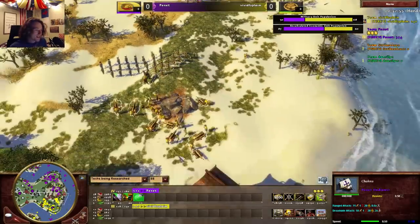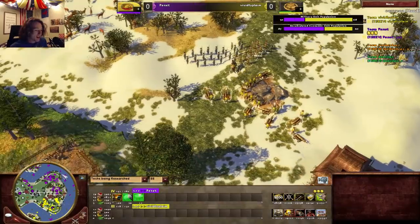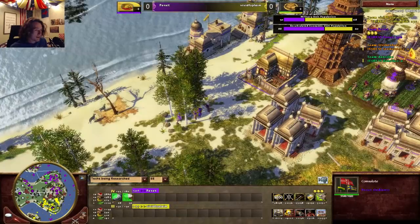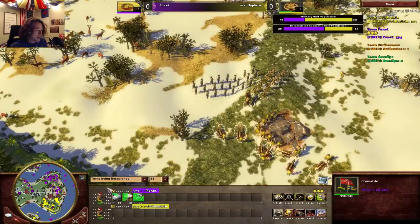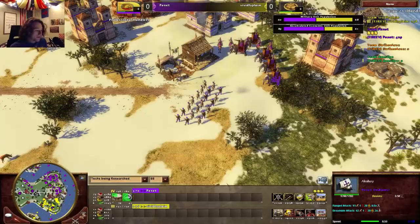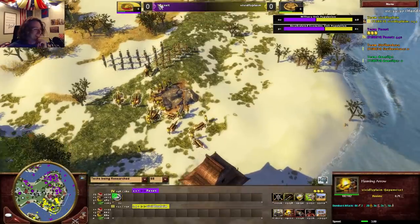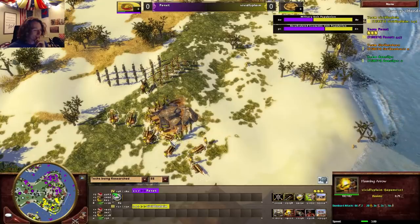He's got a stronger army composition, but Poxic is just exploding with upgrades everywhere — elephant, Gurkha, eco, military, navy. He still hasn't allied with anyone yet. He's got all these elephants coming — and siege elephants! The counter to the Flaming Arrows... well they counter each other. Actually no, the Flaming Arrows don't have the honored upgrades so they don't counter artillery. Flaming Arrows don't get the counter to other artillery until they get the honored upgrade in Industrial Age.